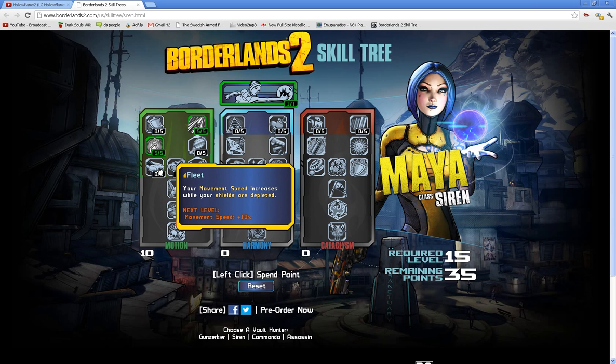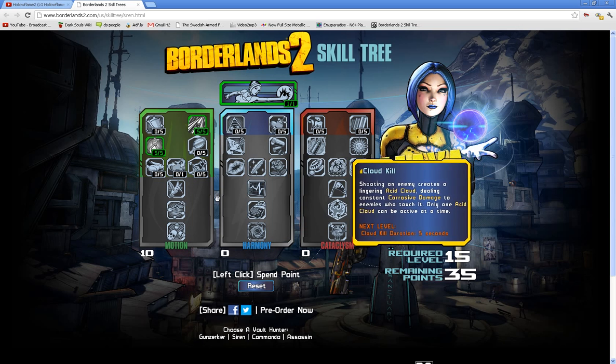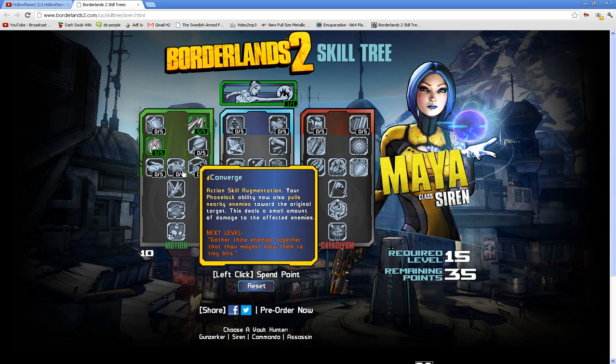Fleet: your movement speed increases while your shields are depleted. And the middle perk which only costs one point is Converge — an action skill augmentation. Your Phase Lock ability now pulls enemies nearby toward the original target. This deals a small amount of damage to the affected enemies. That's kinda cool.